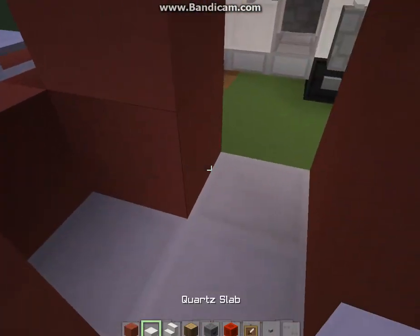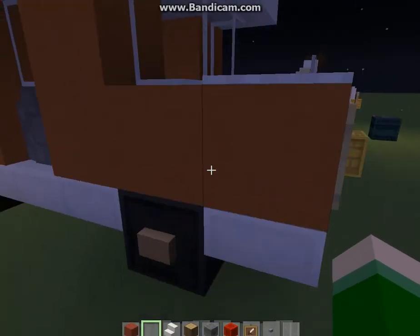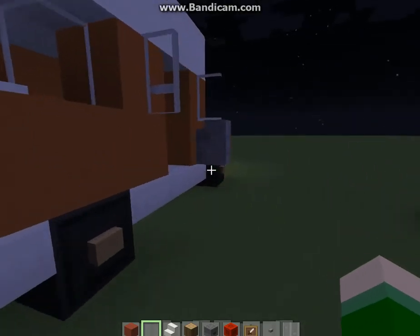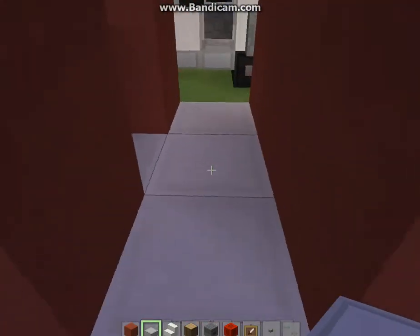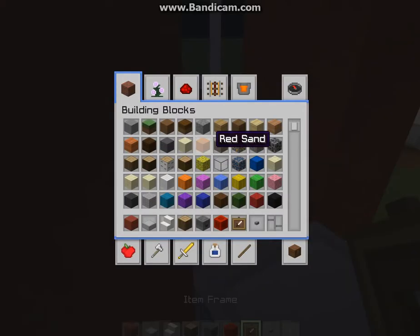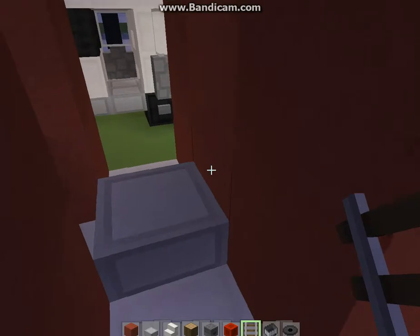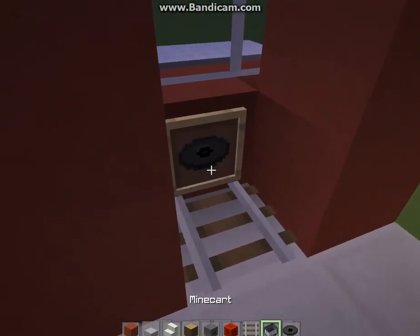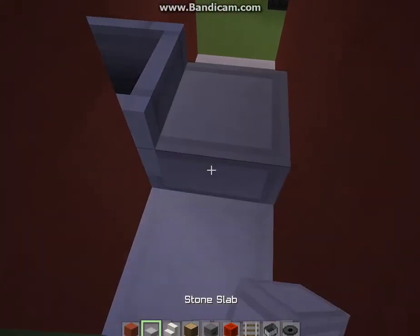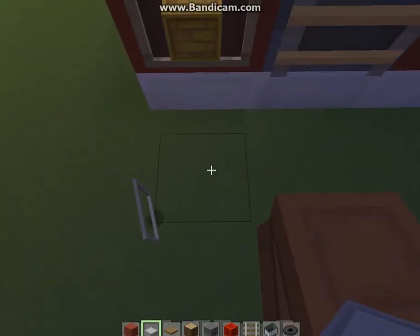We get a stone slab, which I don't have, so I can conveniently go inside my pickup truck and grab it. Then you put it right here, put an item frame inside. I have the rest of the stuff ready here. Put that there so that it goes like this - it kind of glitches through, you can see it. Then we need to put our sunroof in - the sunroof is so you can get in and out.